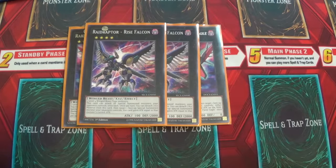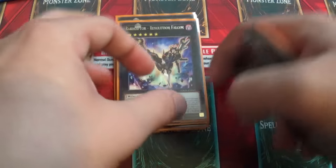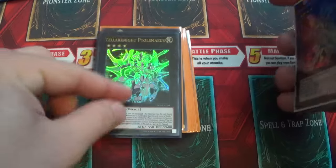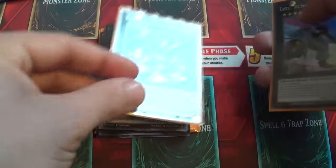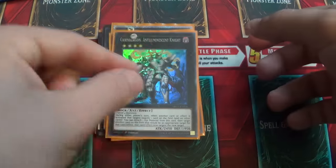And then two Rise Falcon, two Blaze Falcon, and two Revolution Falcon — all amazing. And then Teller the Knight, Deltros, Diamond, Number 11: Big Eye, Cairngorgon, and Kara Gordon.